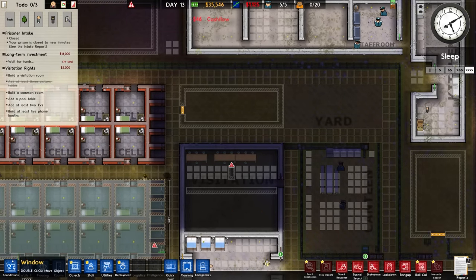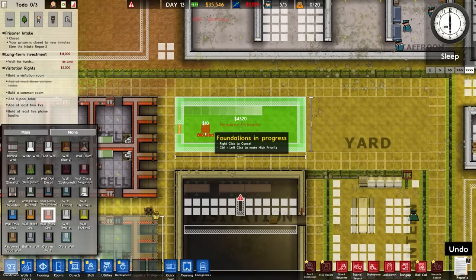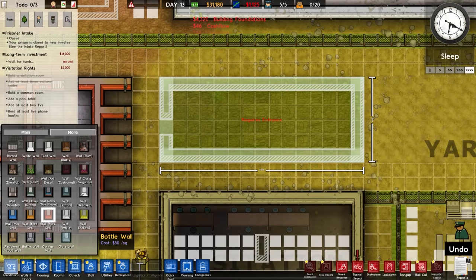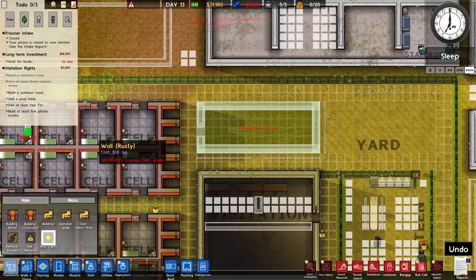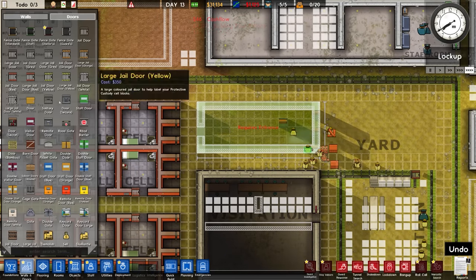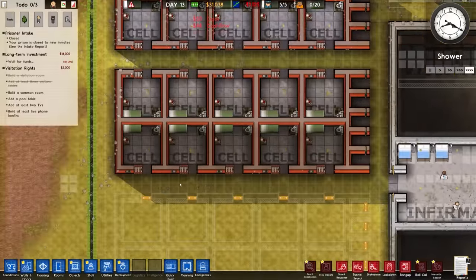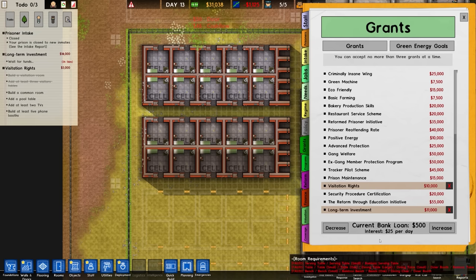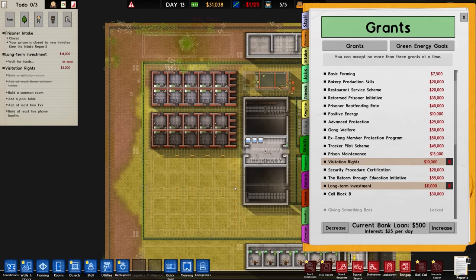This is going to be another prisoner area. So we're going to put that in. We're not going to use the jail doors - it's just going to be a standard door. And look at that - we've completed that one.